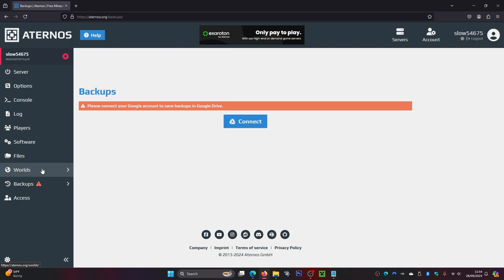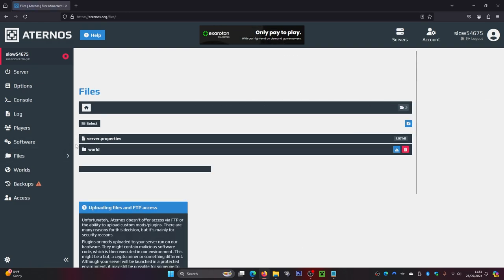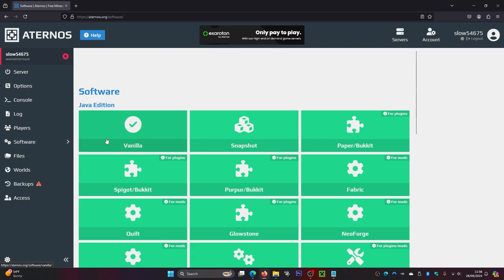You've also got Backups where you can back up your worlds. Inside Worlds, you can see the world you have or upload your own world. Inside Files, you can see all your server files. Inside Software, you can use other snapshots, plugins, and mods.